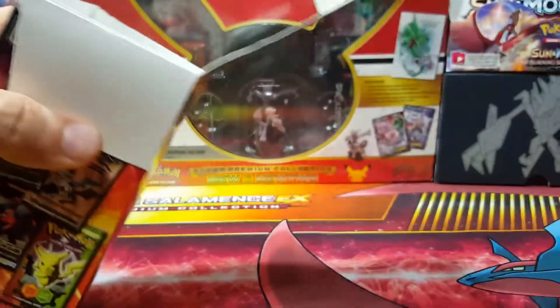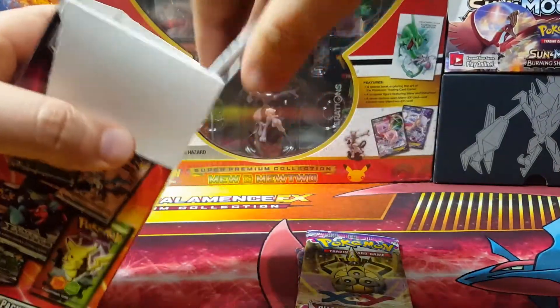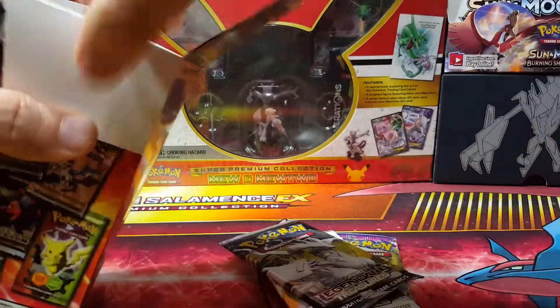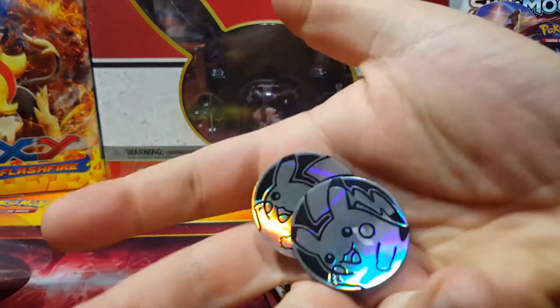So we got Breakthrough, Phantom Forces — oh look at that — Legendary Treasures, another one, sweet! I guess I don't get the vintage pack, but I got two Pikachu coins.